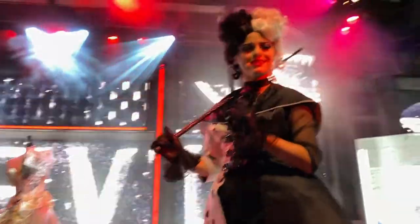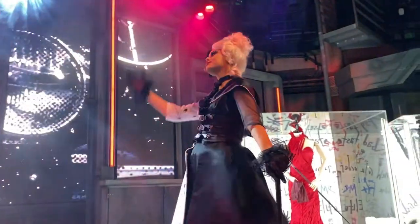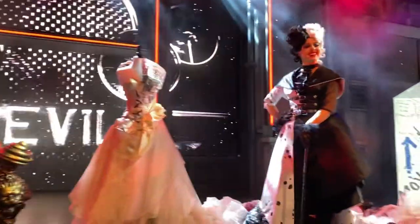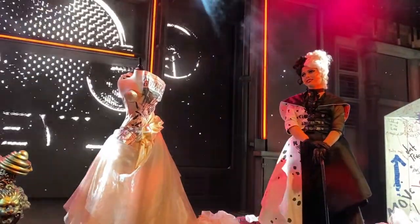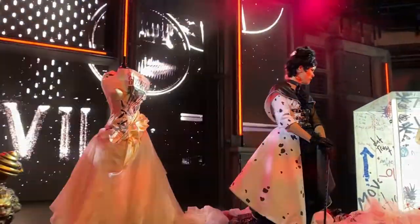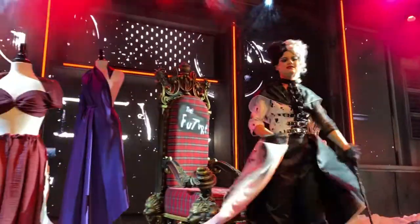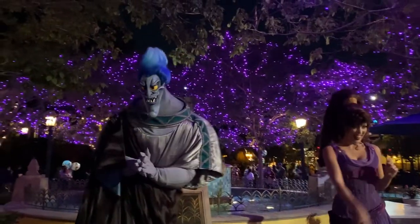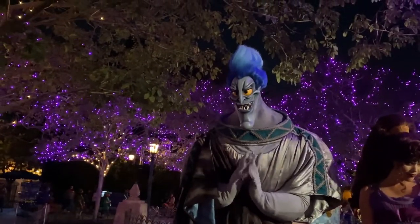We met a villain character — she said everything she does is simply stunning and showed off gorgeous things, including something she literally dug out of the trash. She also noticed our child liked her blue hair — he confirmed he likes her hair. That was a fun Evil Queen-style interaction.